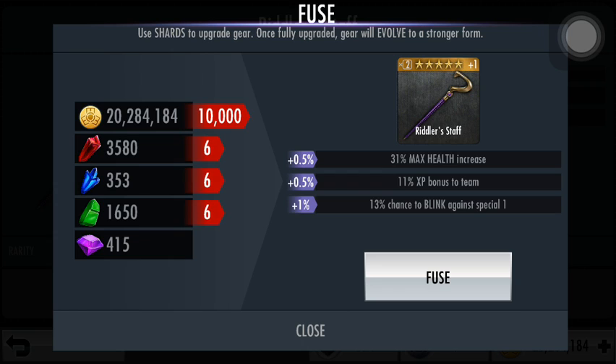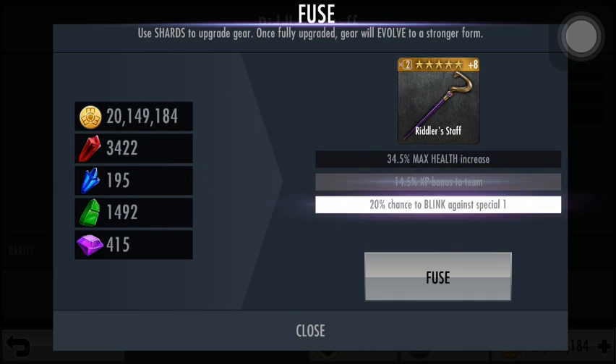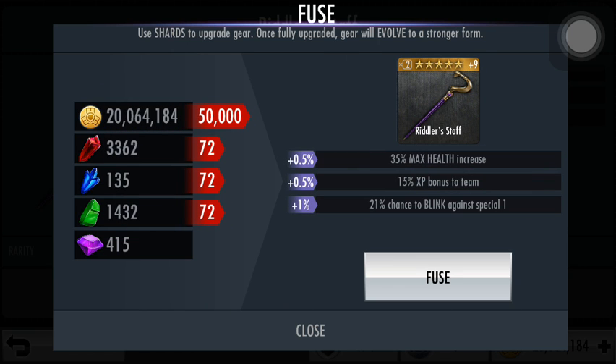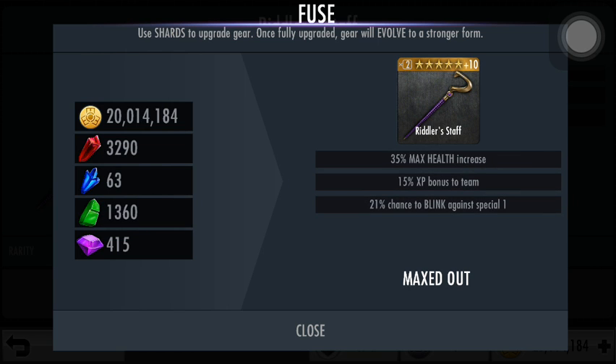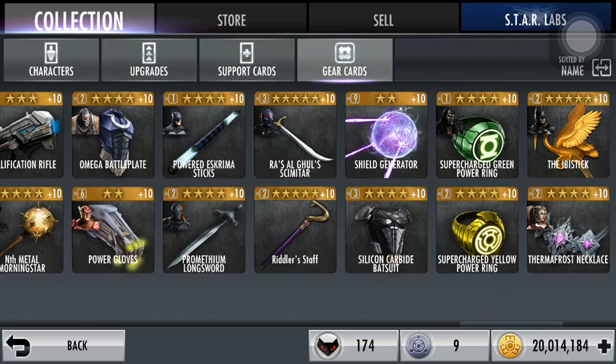After evolving, the shards reset to 4 but the credits start to increase tremendously — 5,000 per upgrade. Each upgrade now adds 1% to the blink chance, while the max health and XP bonus still remain at 0.5% per upgrade. This gear is used pretty defensively — it doesn't do anything for your attack, but it does increase your health so you can last longer. The XP bonus to the team is pretty useful when you're training, but overall it doesn't do anything in-game. At max, it has a 21% chance to blink on special 1 — basically 1 in every 5 times you will take no damage from special 1.